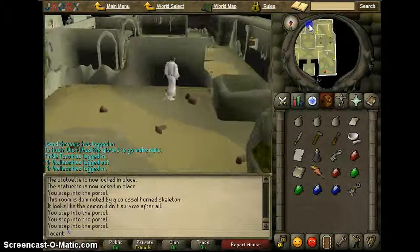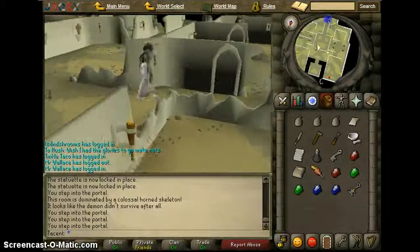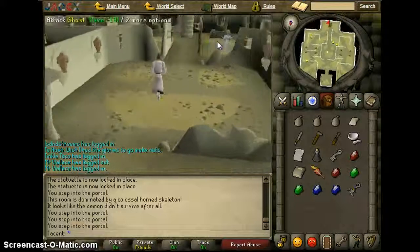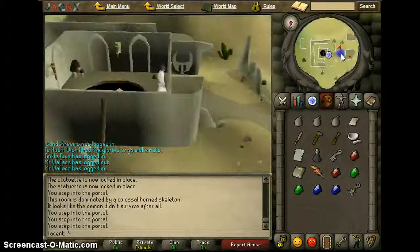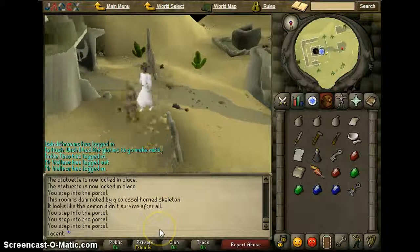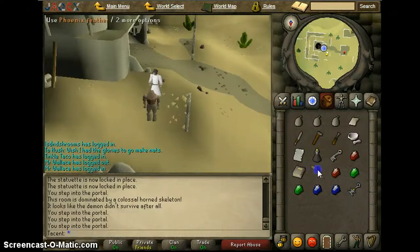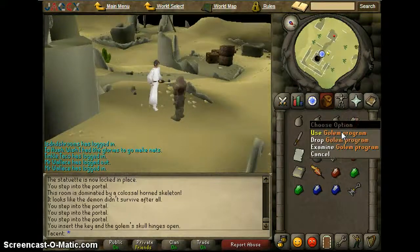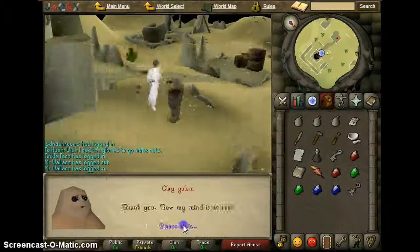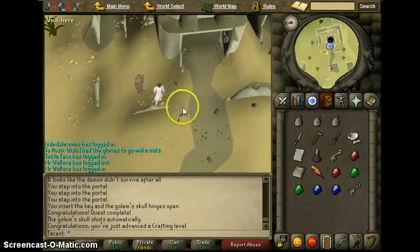Head back up to the Golem and talk to him. You're going to try and convince him that the demon is dead, and he's going to say his task is incomplete — he hasn't defeated him yet. So we're going to use the quill with the ink, then use the phoenix quill with the papyrus, then use the strange implement with the Golem, and then use the papyrus with him. Now he says the demon is dead and he can rest. You get 1k crafting XP and 1k thieving XP and a quest point.